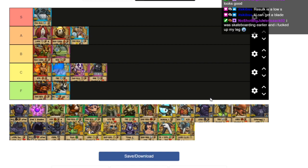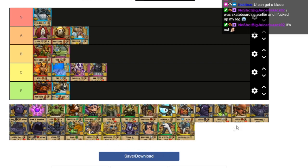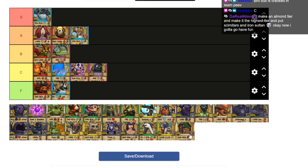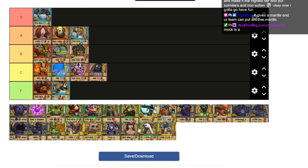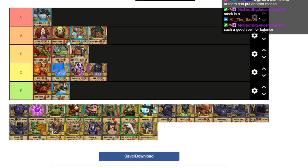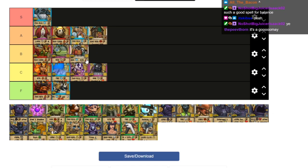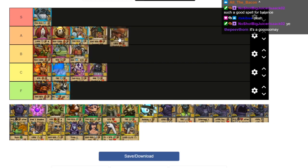Balance has some really good shadow spells. Mock — I think Mock is A. Is it Balance's highest damage per pip? It definitely is, so A is fair. Nested Fury, the one with the weird dolls, I think that's B — it's super underrated and it is Balance's highest damage spell. So Nested Fury is B, Mock is A — I think that's very fair.